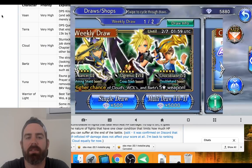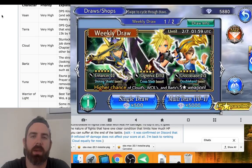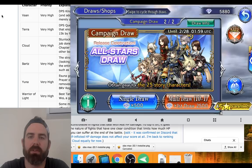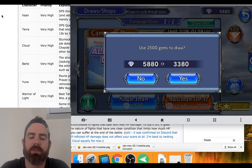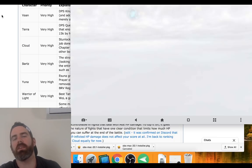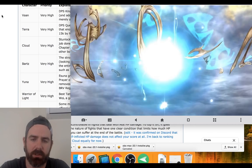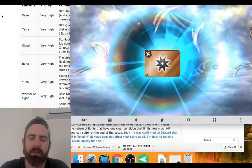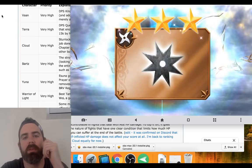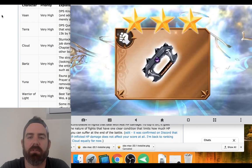This first one has a higher chance for Cloud, Warrior of Light, and Bartz's weapons, but I think we're just going to roll on the weekly draw first. Let's just do that right away. Getting some 3-stars, some armor, some weapons, a lot of ninja stars and stuff coming through here with the wrong weapons.